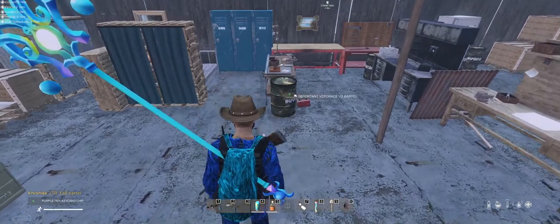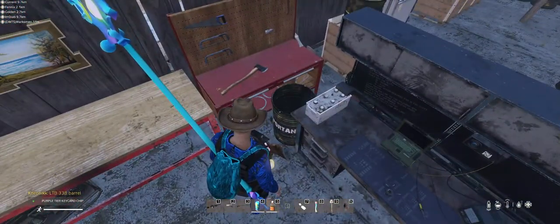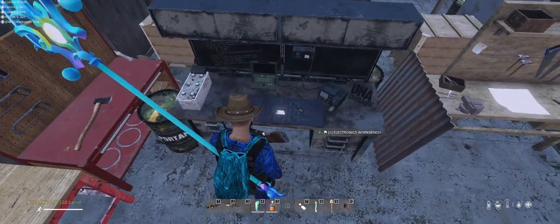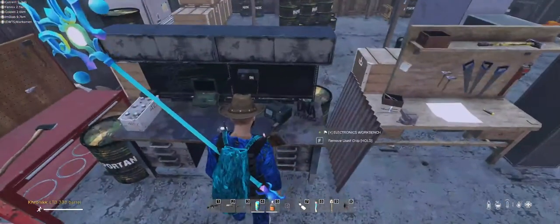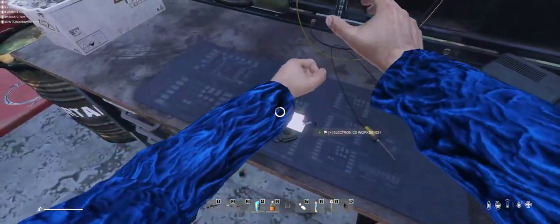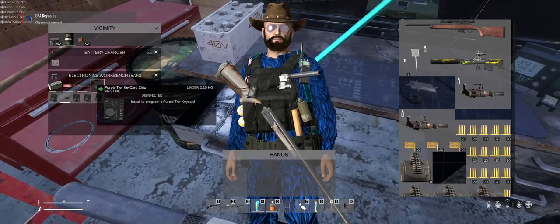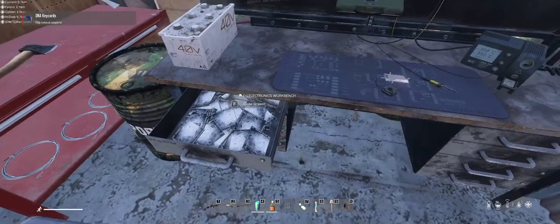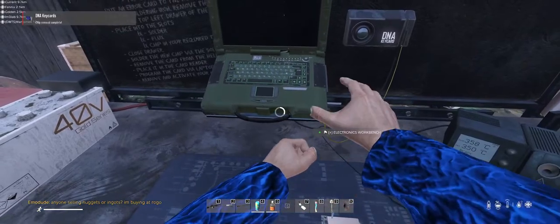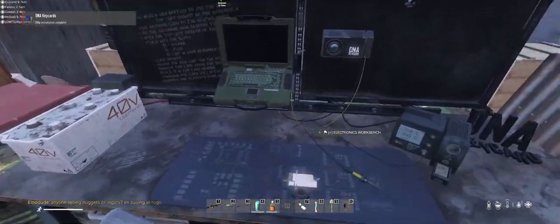Here we go. Go ahead and attach the keycard — I'll do that after I remove the used chip. So you put the keycard on there, the malfunctioning one, and remove the chip. Chip removal complete. Open the drawer, put the new chip in this slot right here. These are all broken ones from other chips — that's the solder. Go ahead and close it up. You look here and hold F. Chip installation complete.